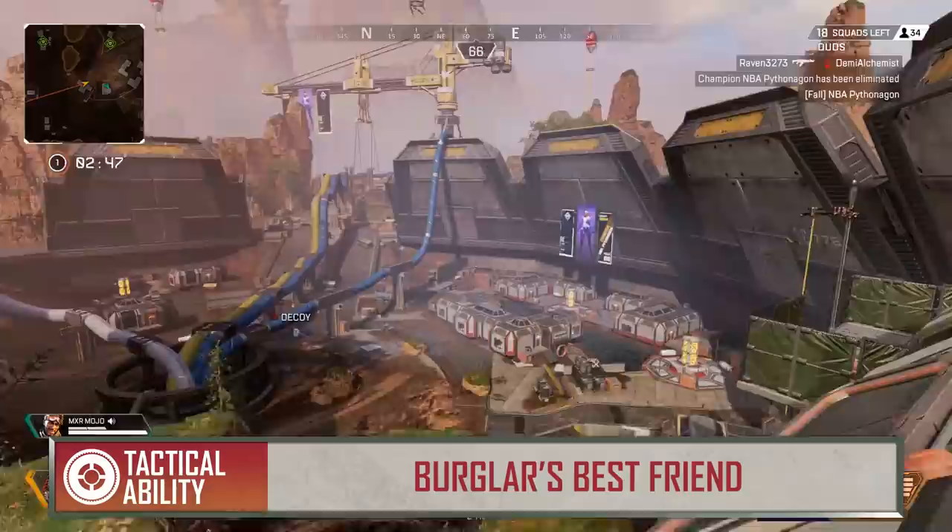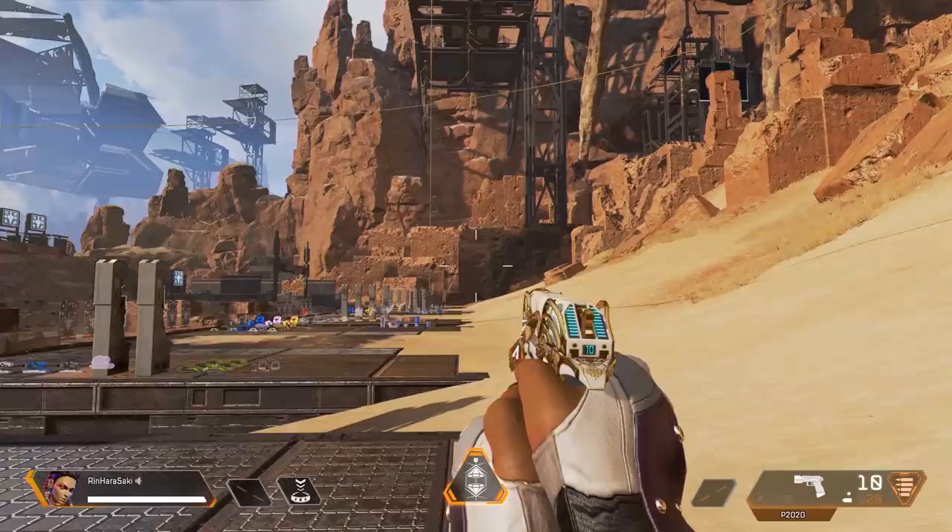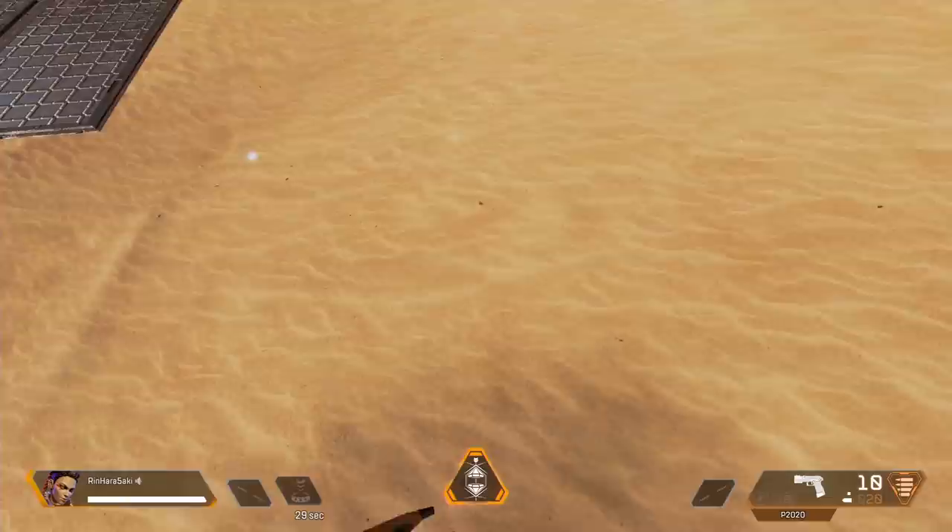How does she work? She's got her tactical, which is called Burglar's Best Friend. She uses her bracelet with something called a jump drive to teleport to the thrown bracelet's location. Similar to most projectile abilities and grenades, you can hold down the button to get the arc to see where it's thrown. You can make that trip a little bit shorter by hitting the trigger button in mid-air.